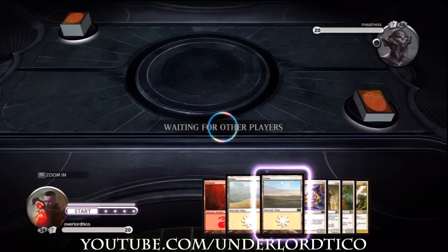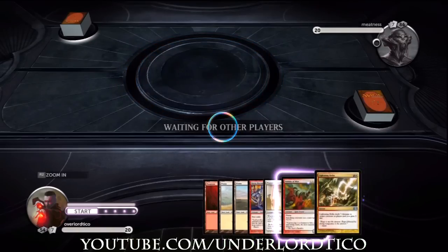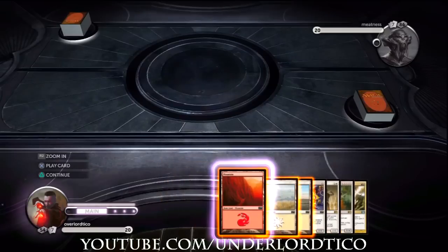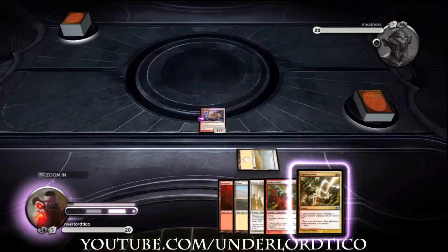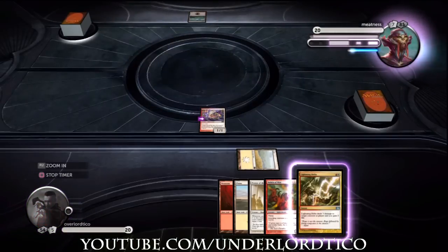Hey guys, it's Tyco here with some more Magic the Gathering 2013. I'm showing you guys gameplay with the latest DLC decks — I think it's the Act of War and Sky and Scale, the two new DLC decks released for $2.99 on the PlayStation Store. I went ahead and purchased the DLC and bought the decks.